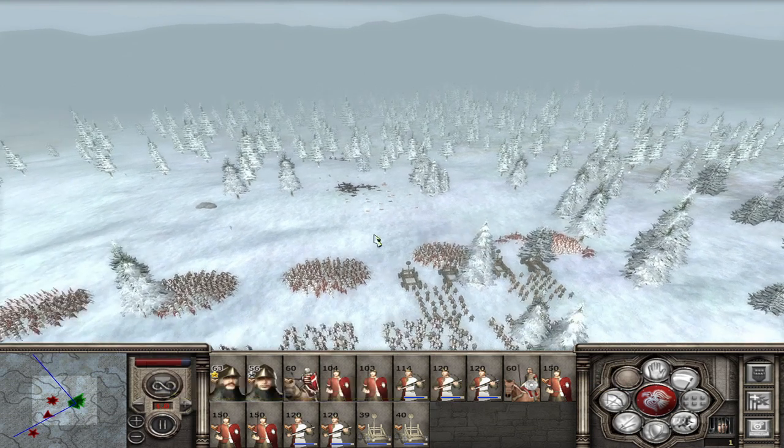And that's kind of it. Take those five settlements, you get the mission to kill the Norwegian King, and if you kill him, you inherit Norway.